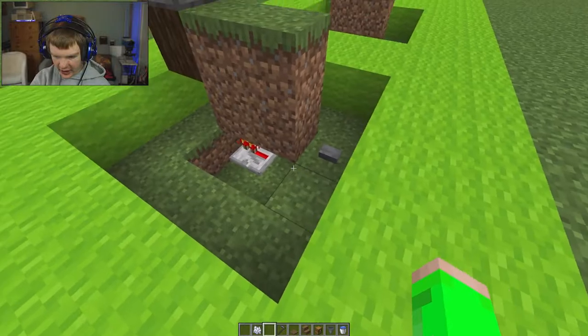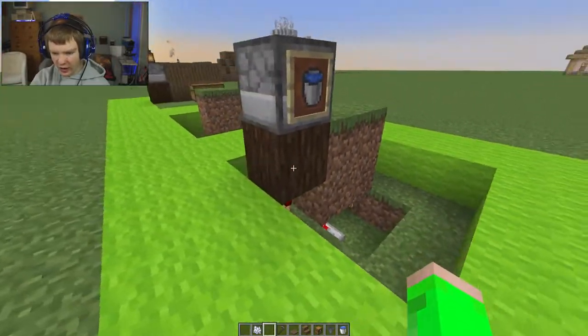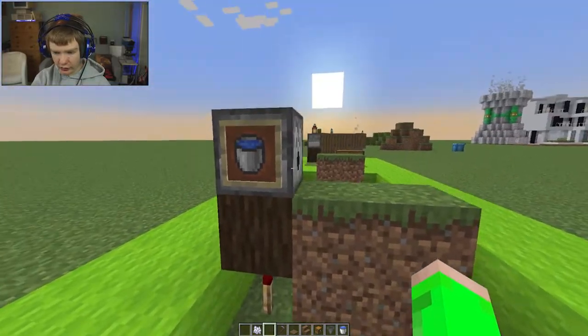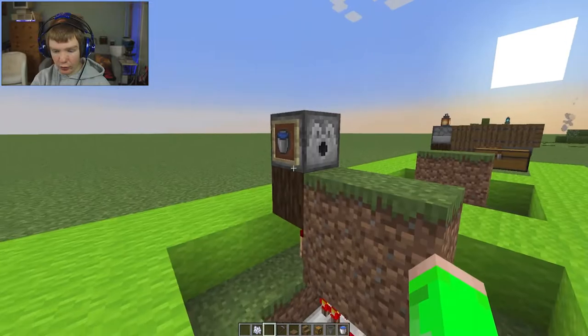You put the button here, a redstone torch here and here, the redstone repeater, a bit of wood here — this is what I call the conductor block because it conducts the redstone signal to this dispenser right here, which will have water in it.